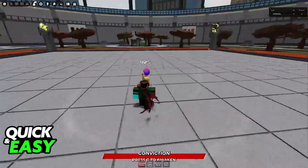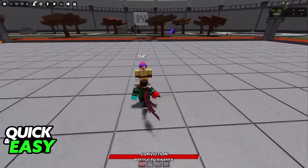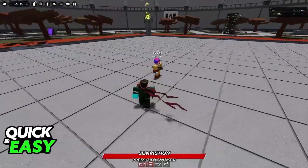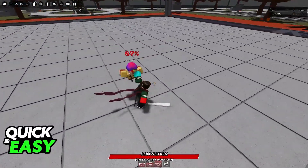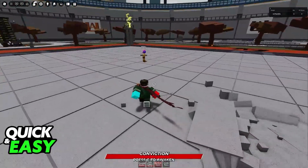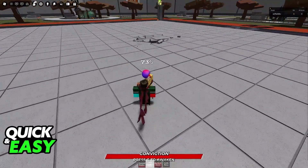First, Thousand Slashes is going to cut whoever is in front of you a bunch of times. Triple Dagger Thrill will throw 3 daggers in front of you. Blackout Clutch will pick someone up and then stab them on the ground. It also throws them far away, so you will have to dash towards them.